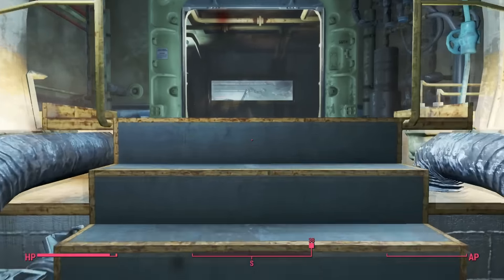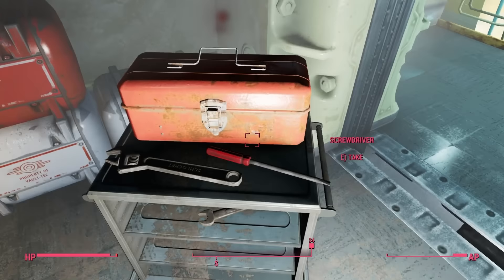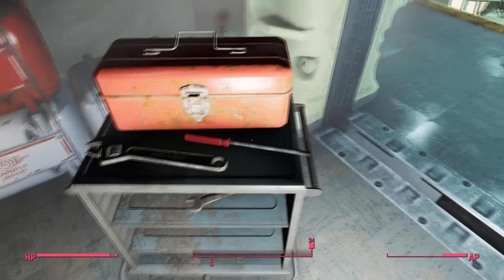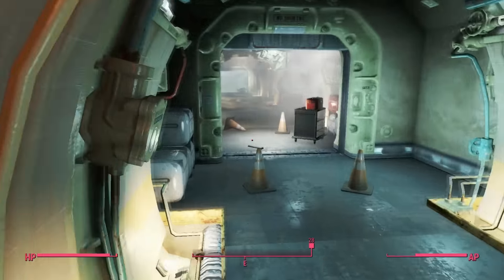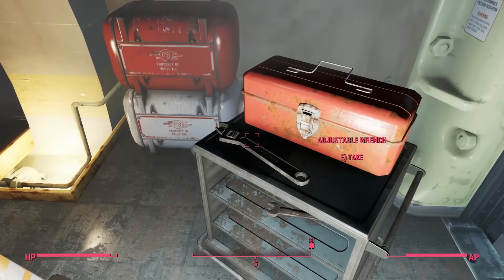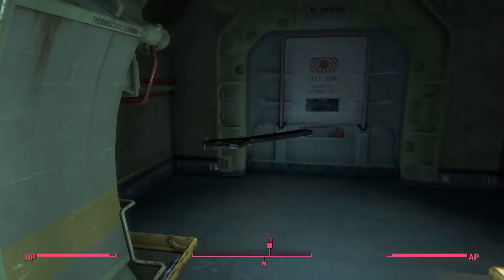Climb up these stairs and you will see a wrench and screwdriver right about here, so you want to pick that up and take it over into this corner and drop it right there. Then go back and get the other tool.